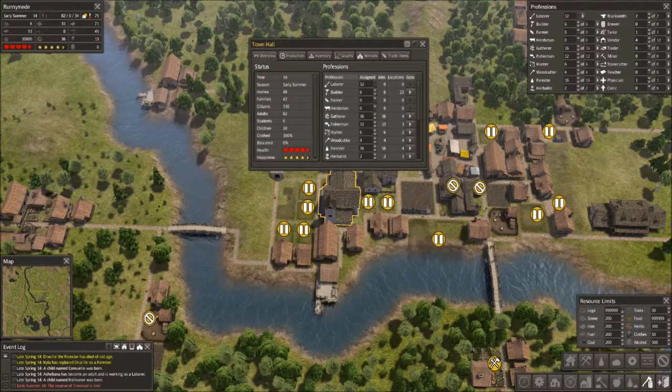You can see I have more homes than families. Generally you want those to be about equal, so I'm going to let the population grow a bit and fill out the homes before adding in additional homes. This is one of the handy uses of the town hall — you can look at those infographics and they can be quite useful.